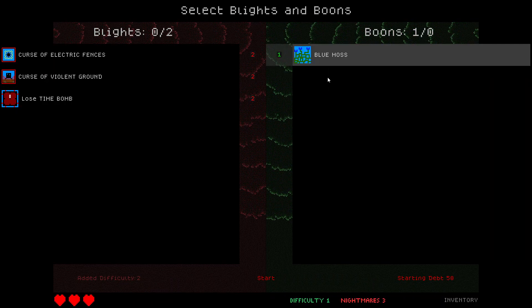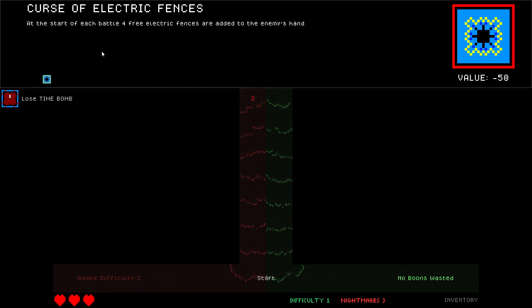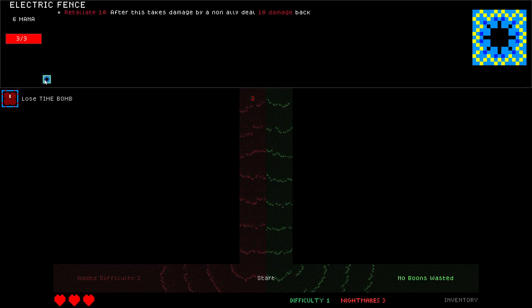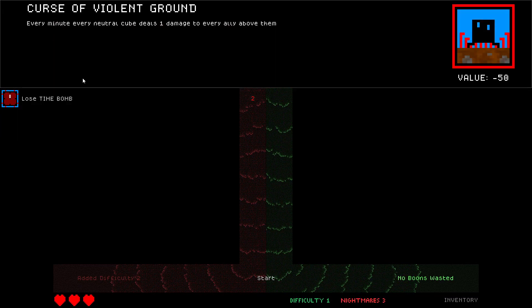If I click this: starting debt 50. Curse of Electric Fences — start of each battle, four free electric fences are added to the enemy hand. If we look at those, retaliate — that sounds like a pain.